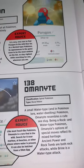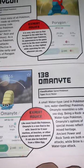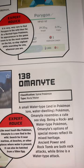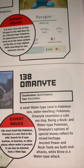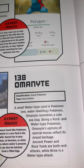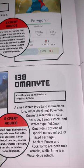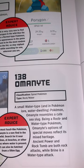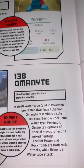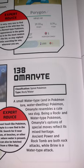Omanyte has an HP of 33. Spiral Pokémon classification, type Rock and Water. A small water-dwelling Pokémon, Omanyte resembles a cute sea slug. Being a Rock and Water type, Omanyte's options for special moves reflect its mixed heritage — Ancient Power and Rock Tomb are both Rock attacks, while Brine is a Water-type attack.